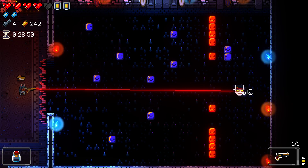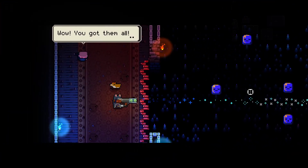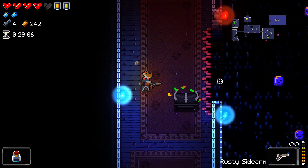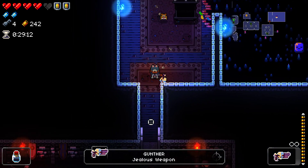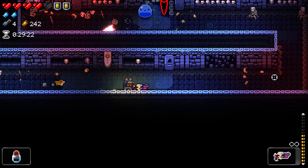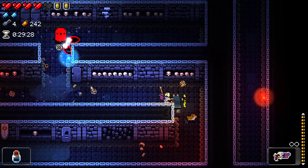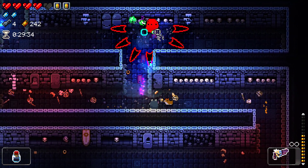Here we go. Any second now. Any day now. Okay. Got it. Black chest. Okay. We've got Gunther. Okay. This is like the best run we've had in a very long time now. Oh my god, it's already good. Dude, Gunther. Let's go. This is gonna be — you know what? Been a while. We're gonna kill the lich this episode.